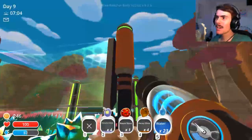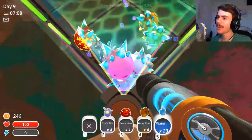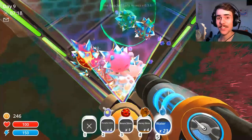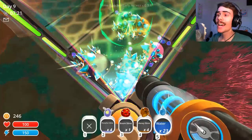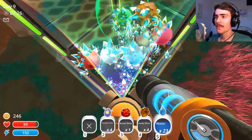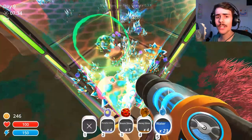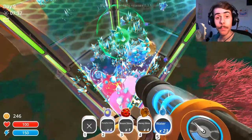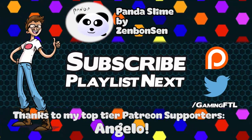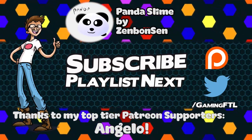Let's get a bird's eye view — hopefully this isn't dangerous. There we are! They're hungry, but if I feed them they're gonna turn into tars. Thanks for watching — hopefully you've enjoyed! If you have, leave a like, and if you want to subscribe for more Slime Rancher and other awesome indie games, press the subscribe button and the little bell next to it. Let me know what Slime Rancher videos you want to see in the comments. Today's Slime Rancher fan art pick is Zenbon Sen's awesomely cute panda slime!